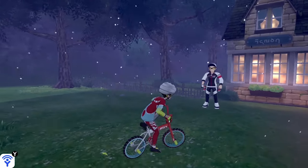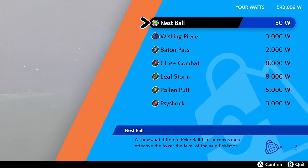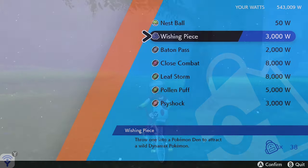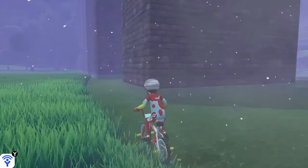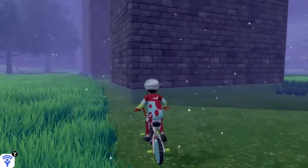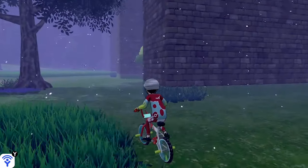The first thing to do is head to the Bridge Field area. We want to speak to the NPC outside of the nursery and purchase one wishing piece. After we've purchased this wishing piece, we want to head away from the nursery and take this route.